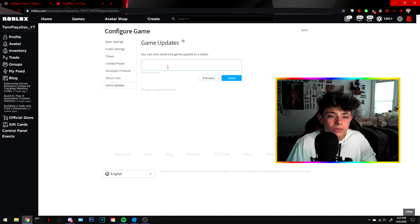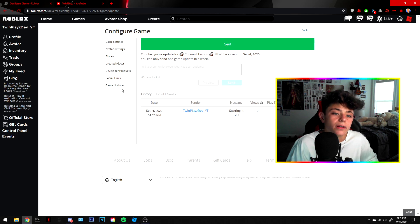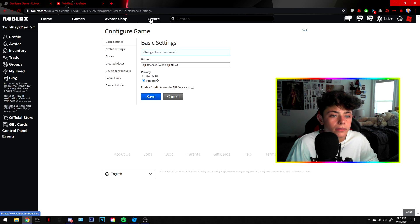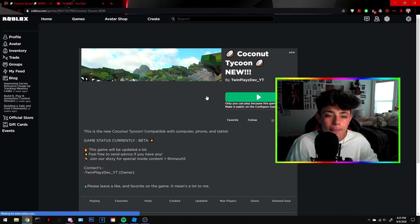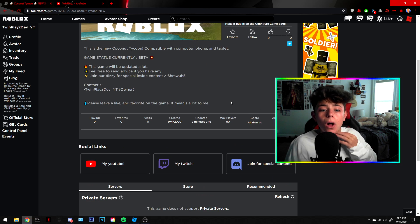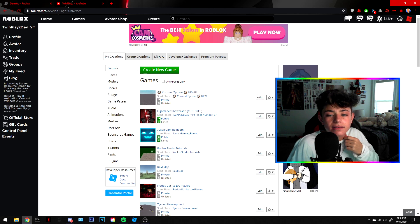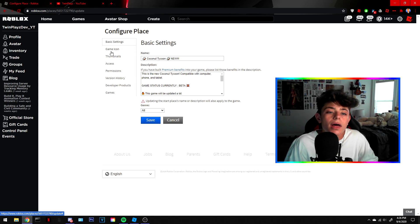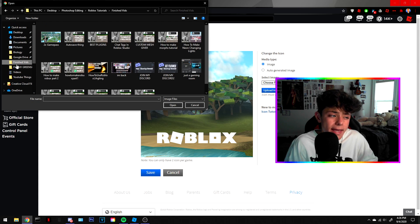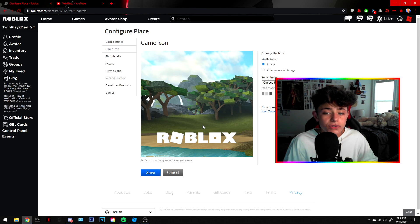Under 'Game Updates,' write something like 'Starting it off' and save. It should redirect you to the game page. Your social links will all appear as little buttons at the bottom of the game page — that's a big deal for big games. Now go to 'Configure Start Place' — not 'Configure Game.' We'll work on the game icon and thumbnail; I'll do that with you guys in the next video.